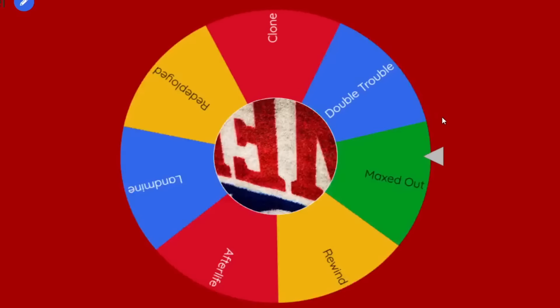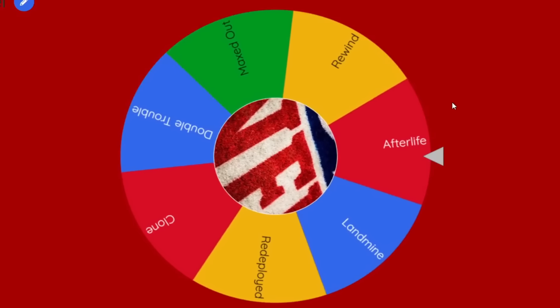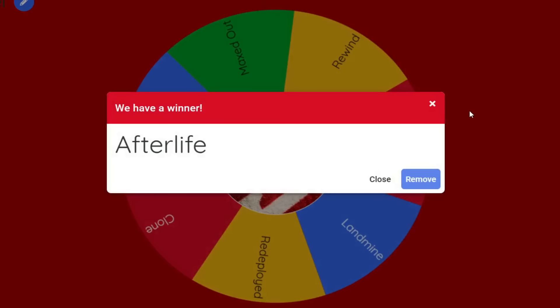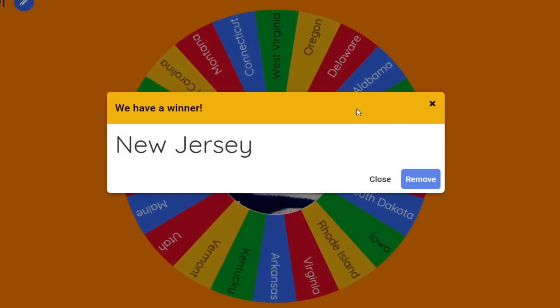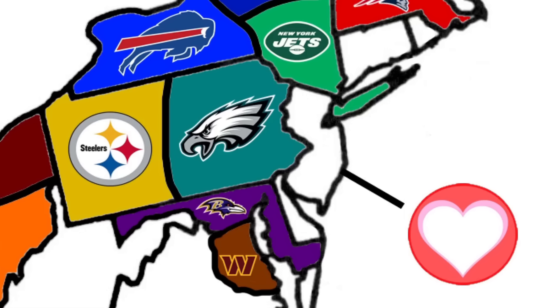Then we will have Afterlife, a very powerful power-up that gives a team a second chance. It's going to go to New Jersey. A lot of teams up there can compete for this one — all three New York teams, Pennsylvania, and the Maryland teams. Let's see who gets it.